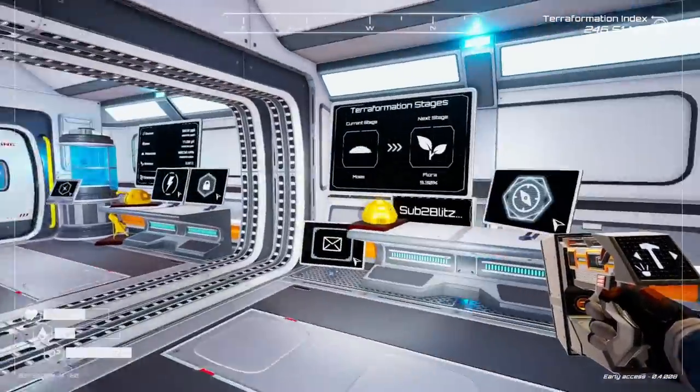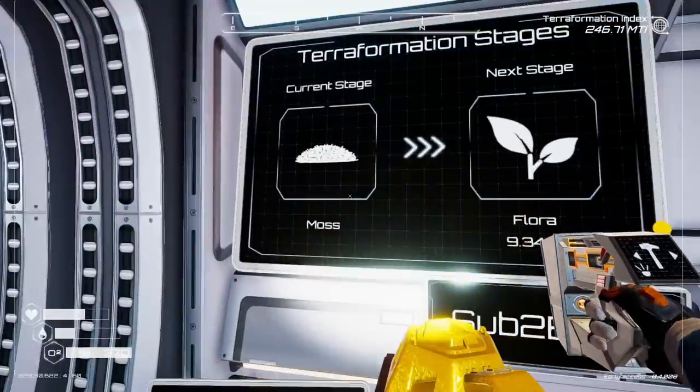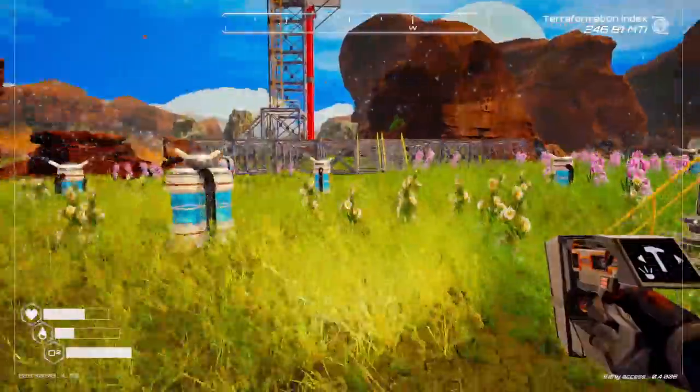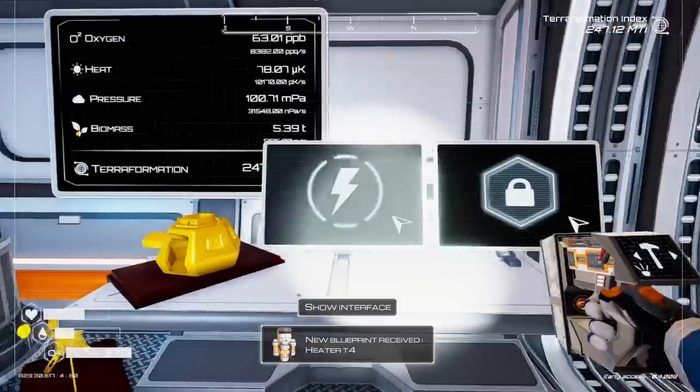Well, hello, my friends. I'm Blitz. Welcome back to Planet Crafter. We have large plans today. Between episodes, we got current stage of moss across our entire planet. It's nice and beautiful and mostly green. But today, we have something else.